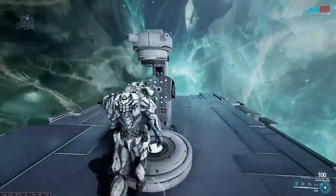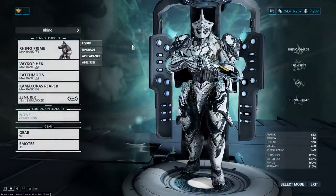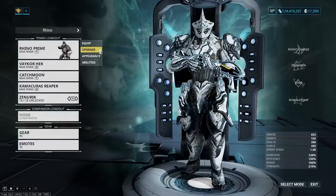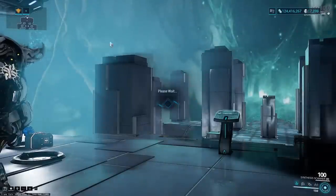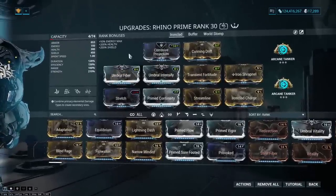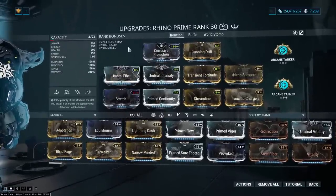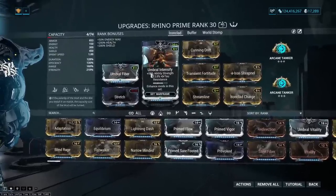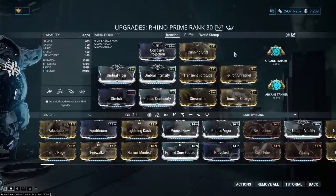Before I show this build, it is very worth noting that you do not need to invest as much as I have. It can be done considerably cheaper. This build contains two Umbral Forma and two full sets of Arcane Tanker. The Umbral Forma and leveled Umbral mods are not the important part — you can use the regular versions of these mods.